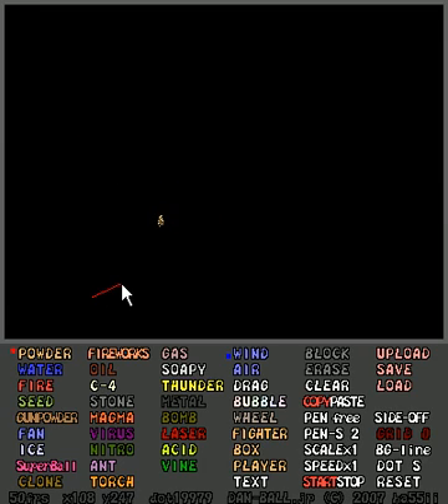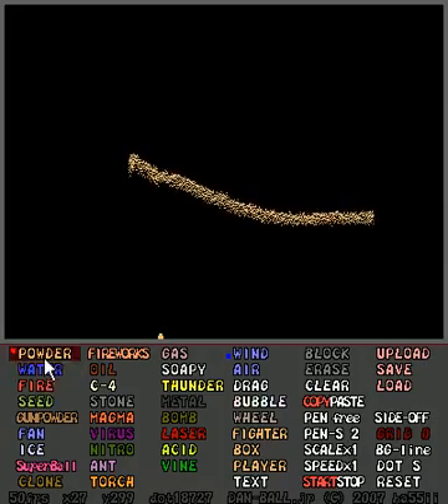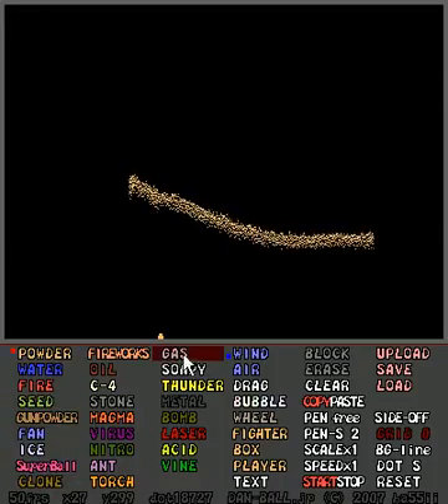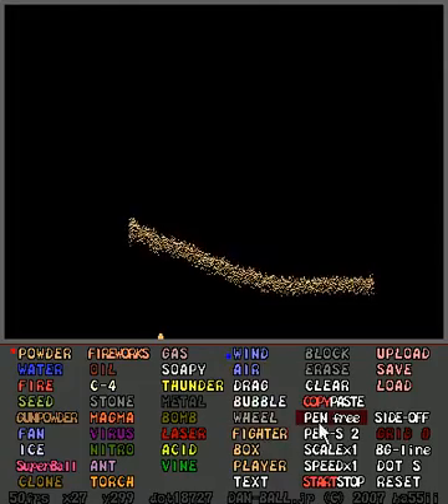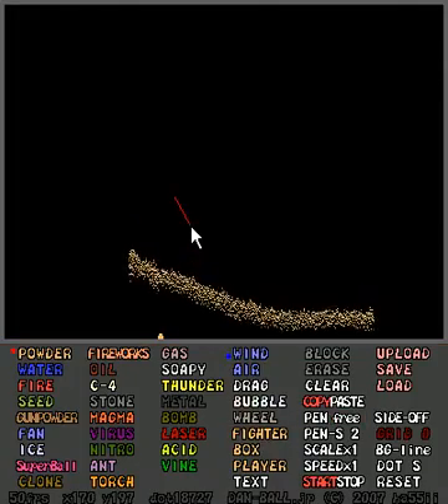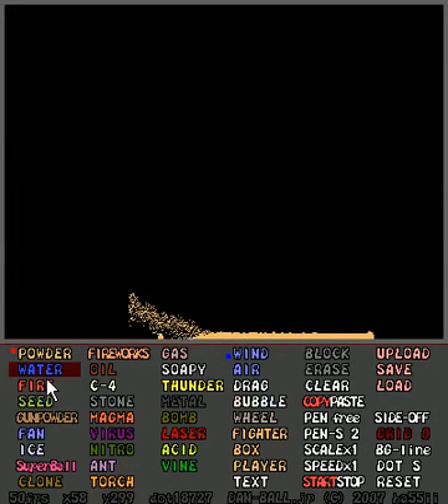This is playing without really a goal. This is Powder Game by Dan Ball, and it is a sandbox game. I've got sand right here. In this, you have all these different choices of things to use, and most of them take the form of this powder, hence the name Powder Game.